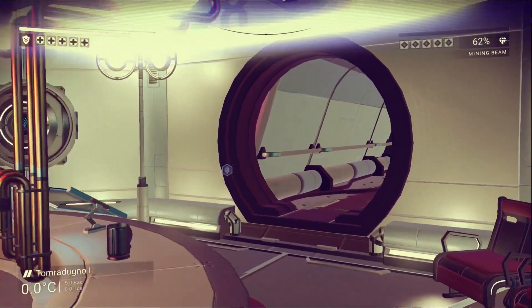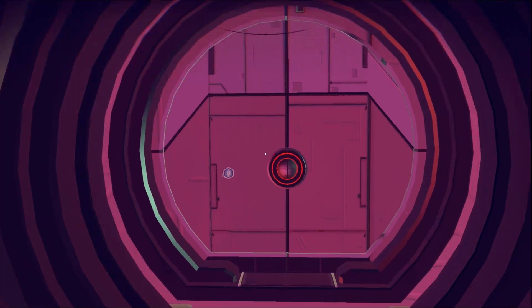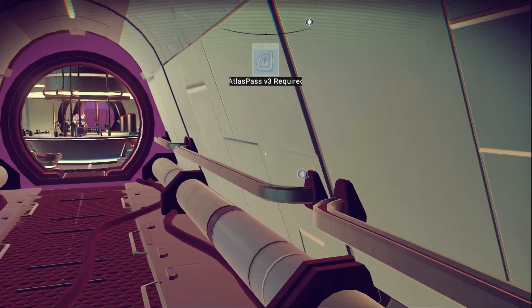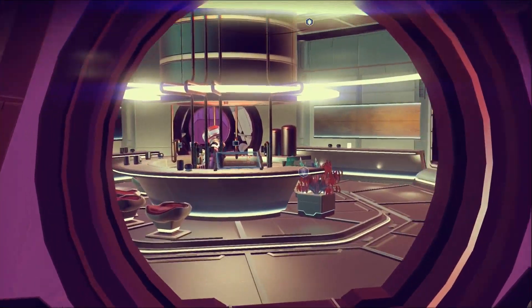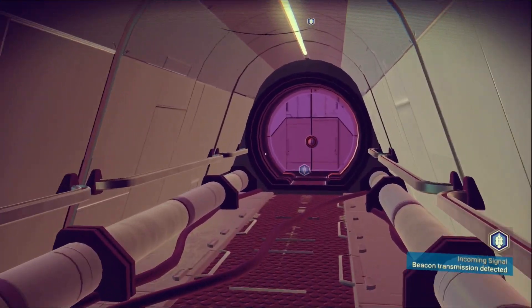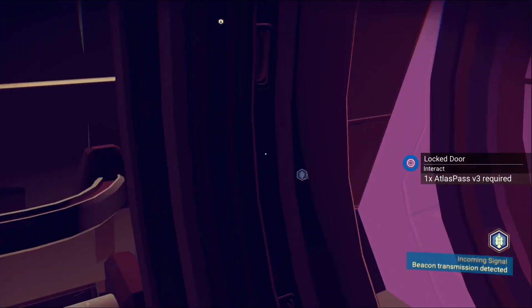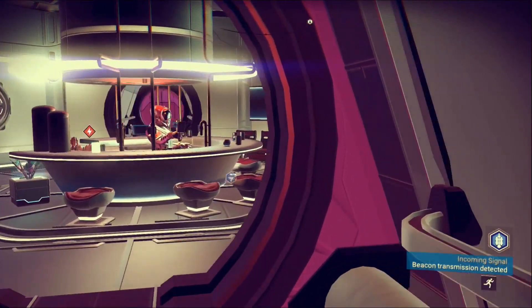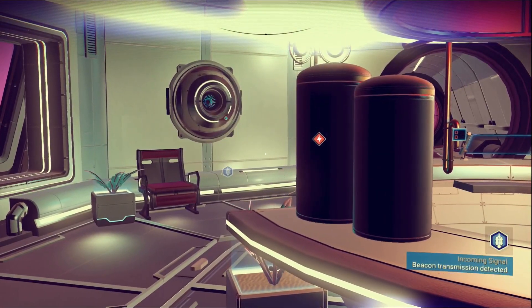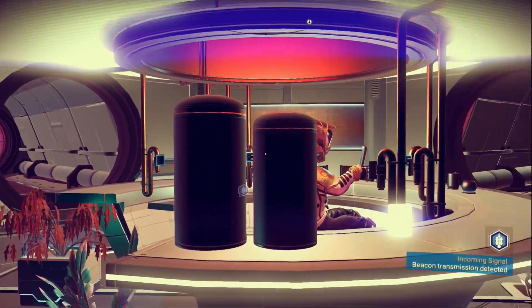That's pretty cool. Let's go and explore a little bit. Locked - atlas pass v3 required. Seeing if I get any scans here - locked door, atlas pass. So we need atlas passes to go anywhere else in here. It looks like there's some isotope - where is it?